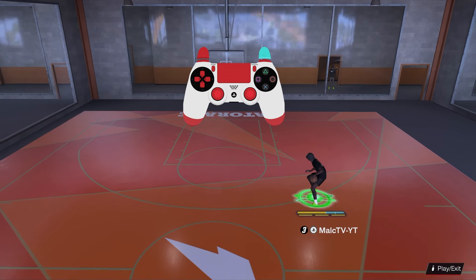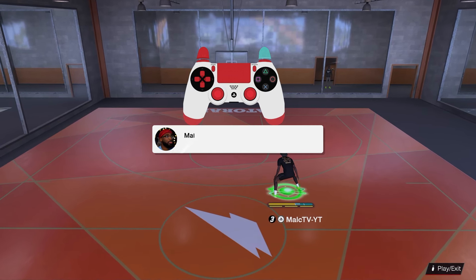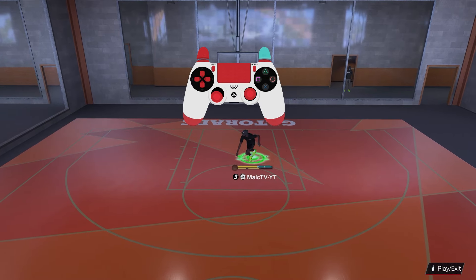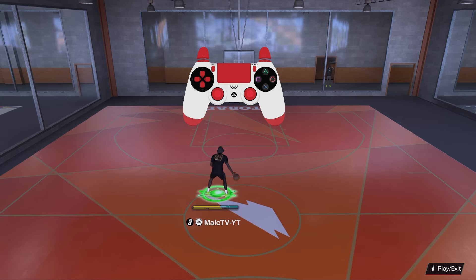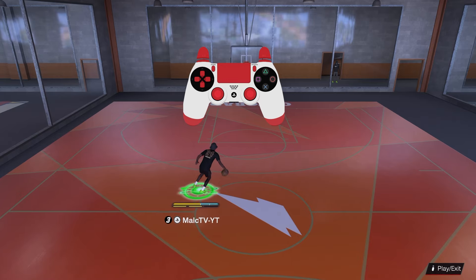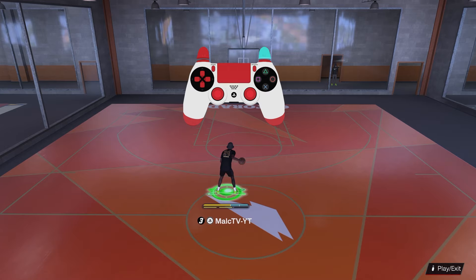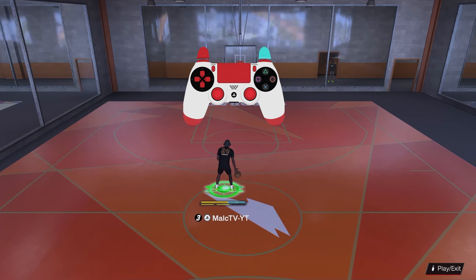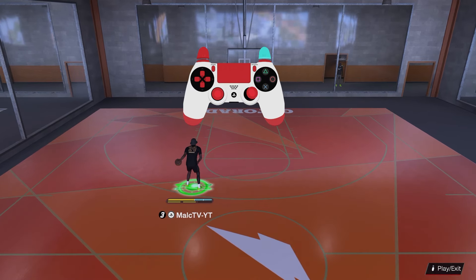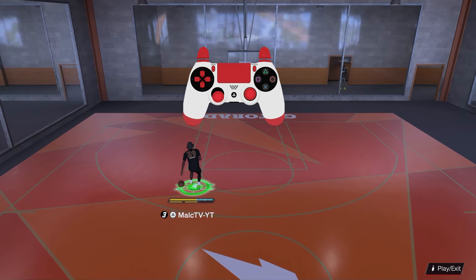Now I'm on my 6'3" guard. These moves will look a little different on taller builds since you'll have different animations on, but the way you activate them is all the same. The first combo I like: come down the court, flick diagonally up left or right for a crossover without holding turbo. The next move to add is a crab — hold down your right trigger and flick your right stick diagonally up left or right.